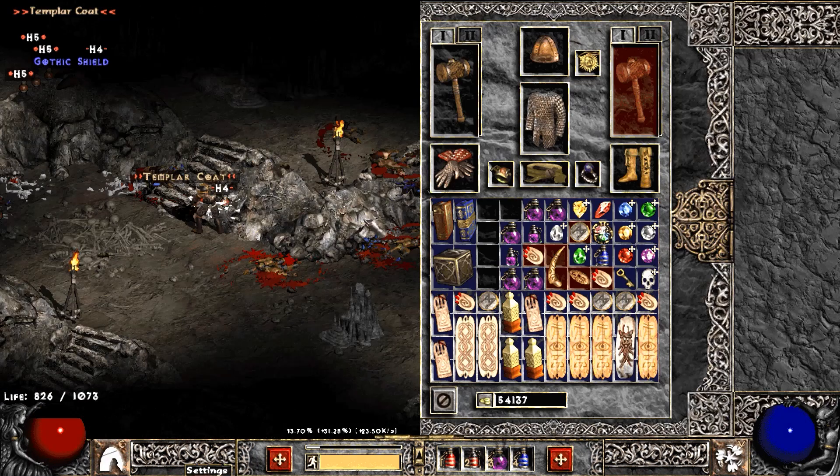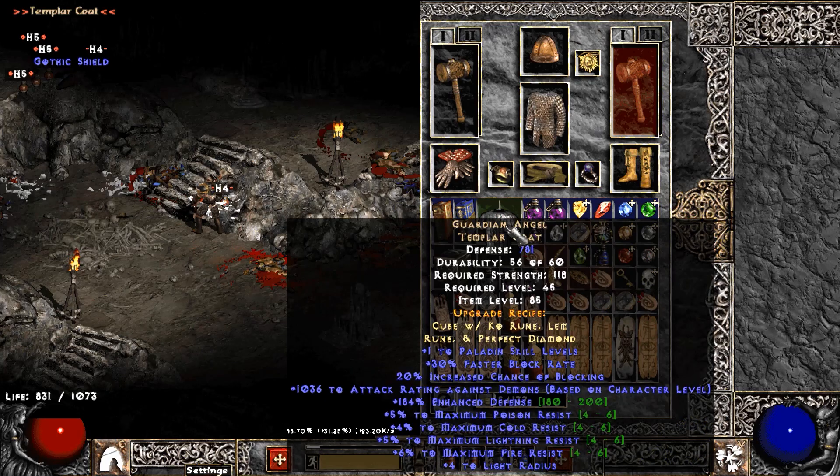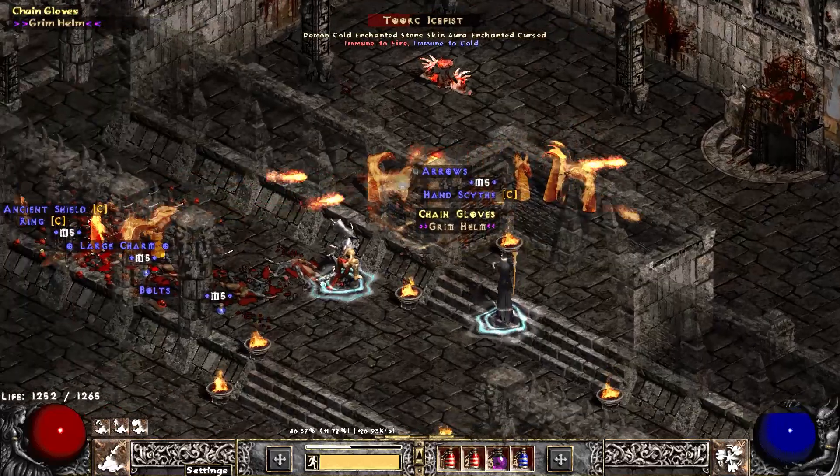Moving on — Pit wasn't that great here. We find a Templar Coat, which we know to be Guardian Angel. Decent rolls on that one.